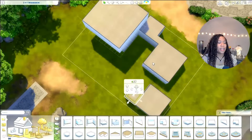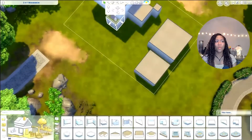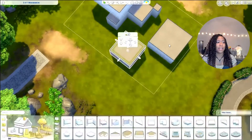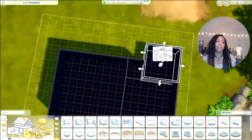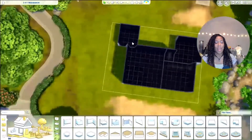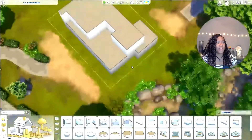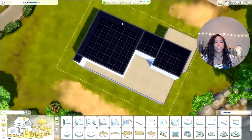I didn't like it — I wasn't liking how it turned out. I tried to put the 8x8 on top and it was not working, so I had to rearrange the boxes. I ended up putting the 7x7 upstairs, and moved the 8x8, 5x5, and 6x6 downstairs, just to try to make the bigger spaces downstairs and the smaller spaces upstairs.